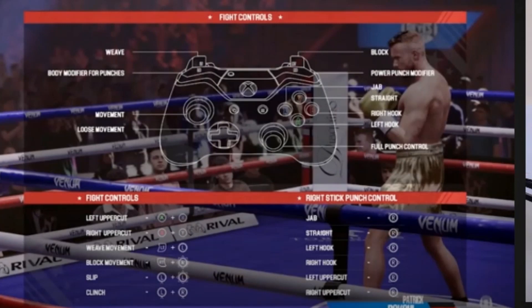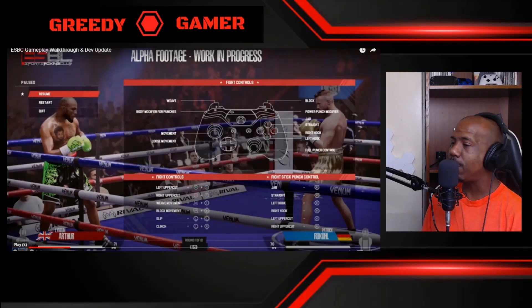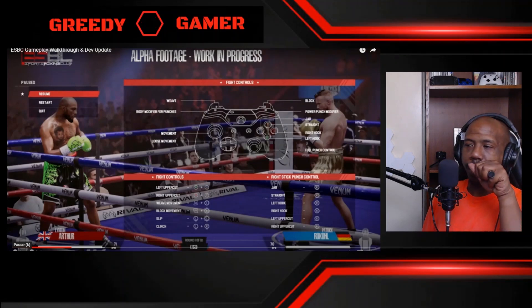Wait — everything looks exactly like Fight Night! Somebody's gonna get the brakes beat off their ass. It looks exactly like Fight Night. The question is what's the punching gonna look like once you're jabbing, throwing straights, hooks, leaners, uppercuts — I want to see how the effects look when you're punching somebody in the chin.